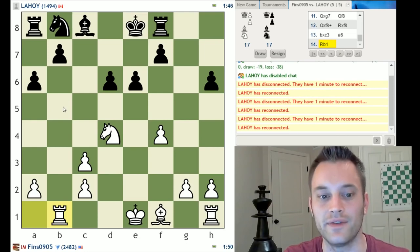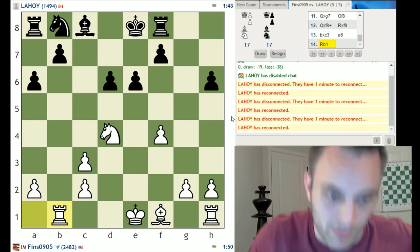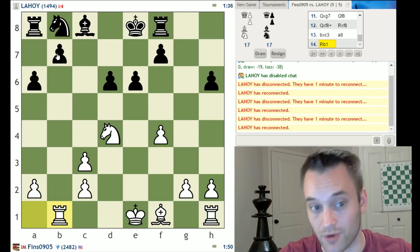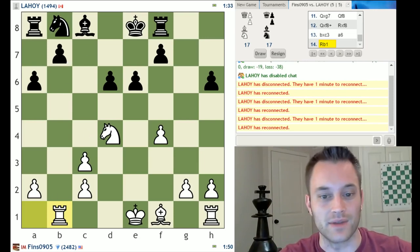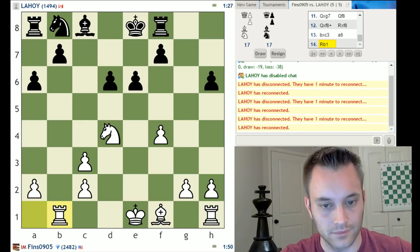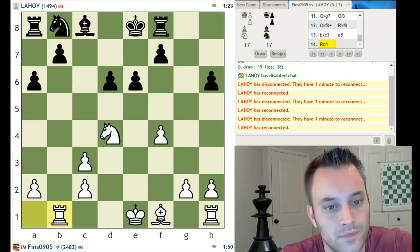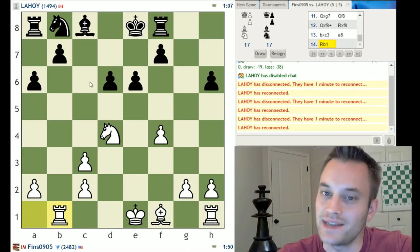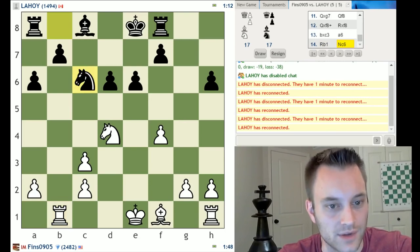If black decides to push b5, that may give me a hook to latch onto — maybe I could propose a trade with pawn to c4. If black plays knight c6, I probably will not take their knight, because that would help strengthen black's structure by allowing them to capture towards the center. They would isolate their a pawn in the process, but bxc6 in general should be helpful to black. So black goes with the knight out. I'm going to play bishop e2.